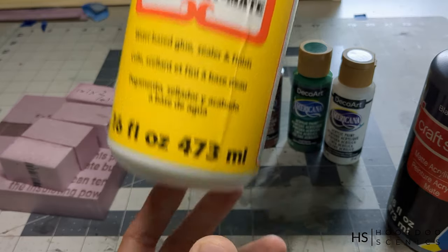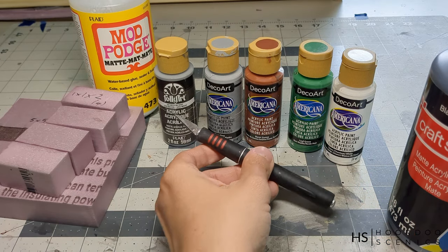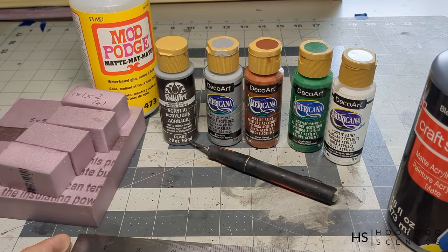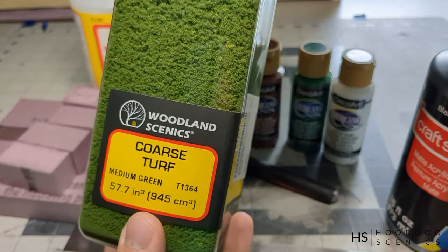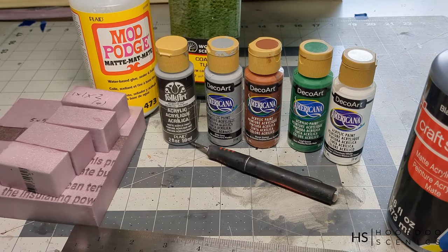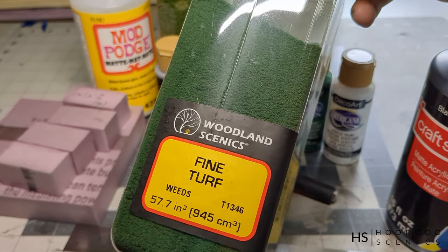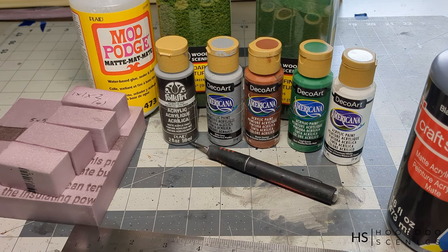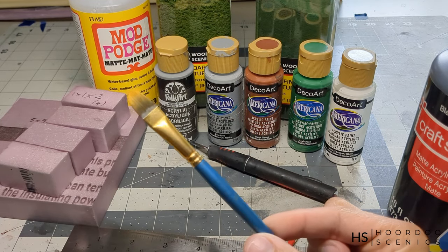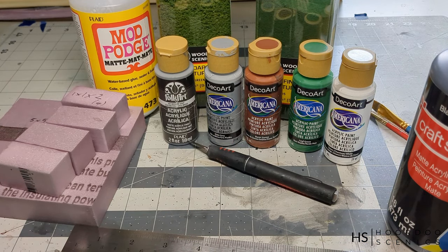Then we need some glue to put all the foam together. We're going to need to do a few cuts, so some sort of cutting tool like a knife or cutter works well. A ruler to make all the straight lines on the pavement. I'm also using some turf — this is from Woodland Scenics, two types: one coarse and one fine. You can use anything that looks similar. Finally, you're going to need some brushes to apply the paint. So with all this, let's get started and get this thing building.